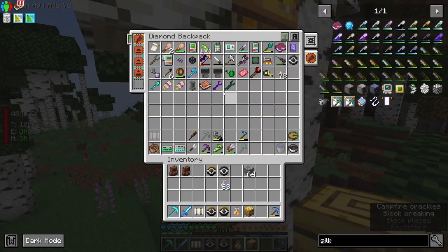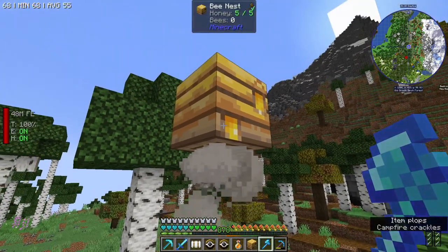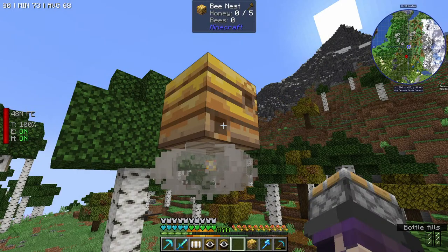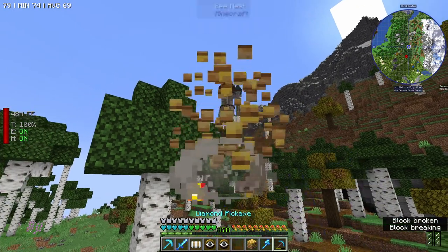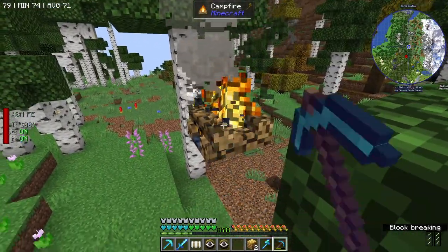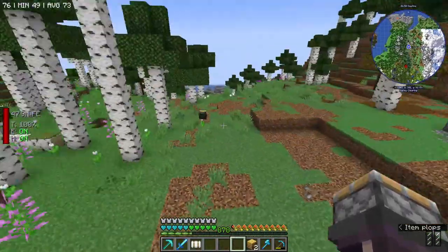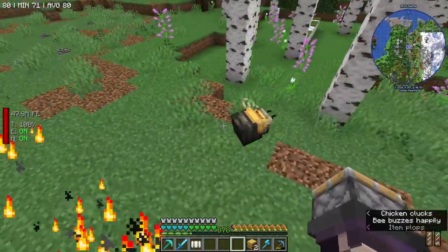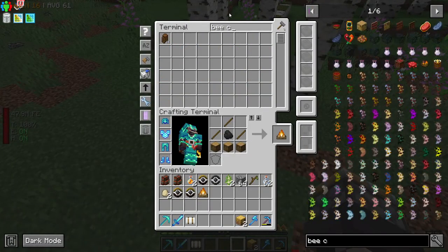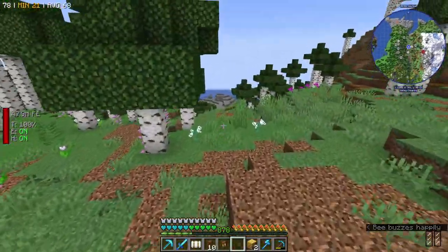Let's take this log out. We're going to bottle and silk touch it — I think we could probably use just shears in all honesty for those, but I genuinely can't remember because 1.15 is kind of when I stopped really paying attention to Minecraft updates. Okay, so we've got a yellow carpenter bee. We can actually grab some bee cages here — sturdy bee cages is what we got.